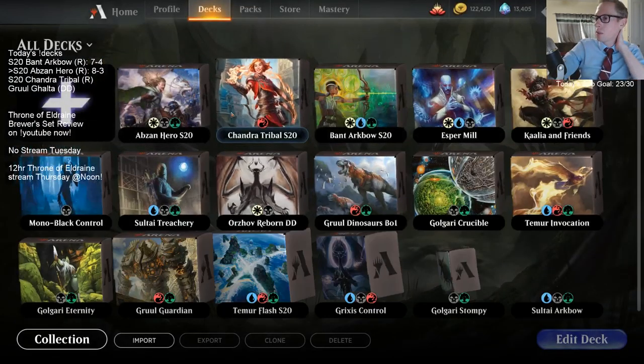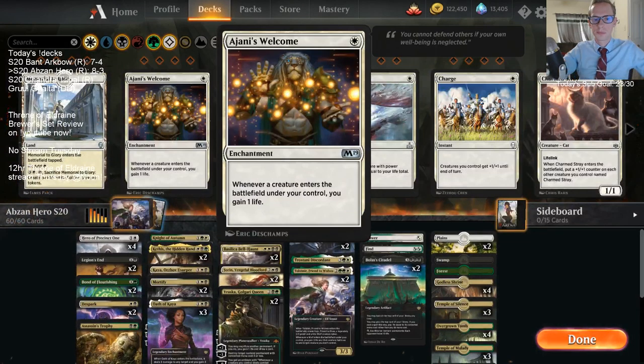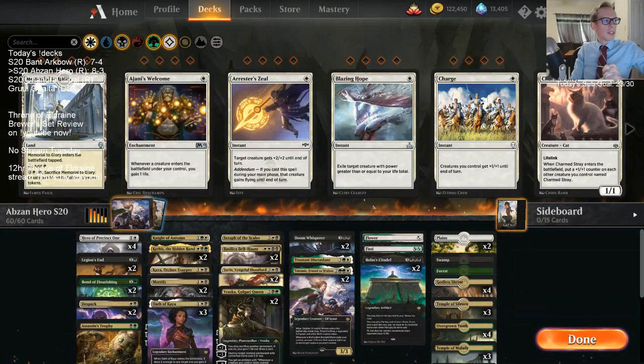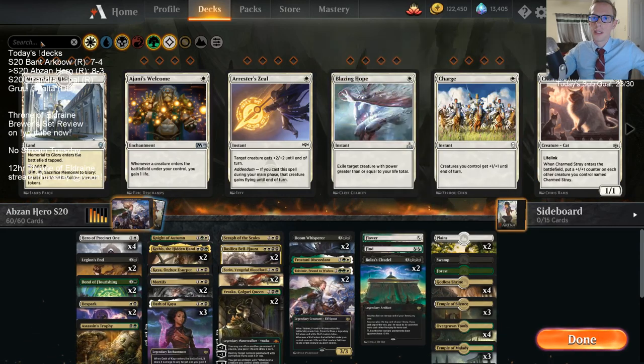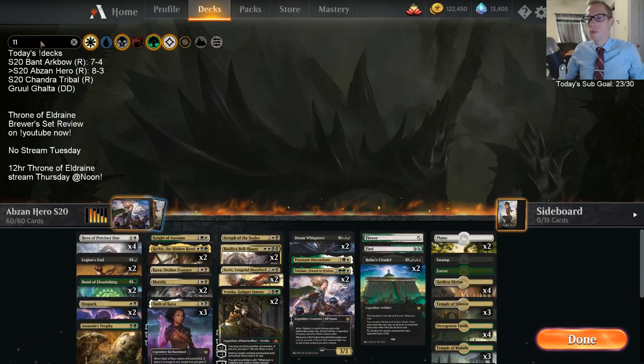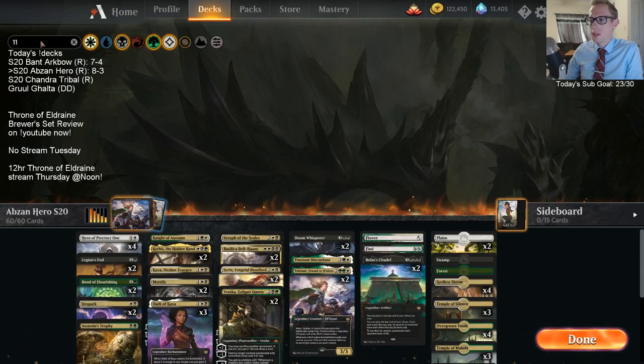So we didn't quite get that three win there. There's Abzan Hero - honestly this deck looked really good. We went eight and three and should have been nine and two if I just played that last one better. Should have definitely won that last one. This was just really good.